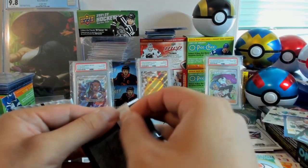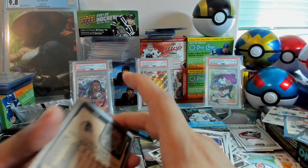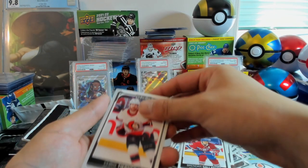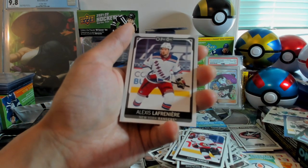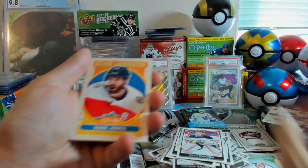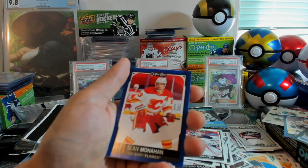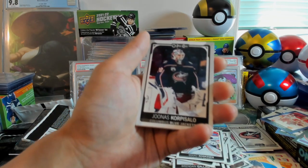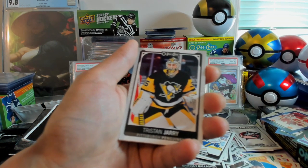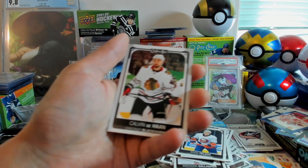And the last pack of the middle stack. Both of our black parallel cards came in the middle stack — I don't think we're getting any more. We've got Chris Tierney, Alexis Lafreniere, Miko Koskinen, the retro of Boone Jenner, Sean Monahan Blue, Jonas Korpisalo, Jeff Skinner, Tristan Jarry, Adam Pelech, and Calvin de Haan.